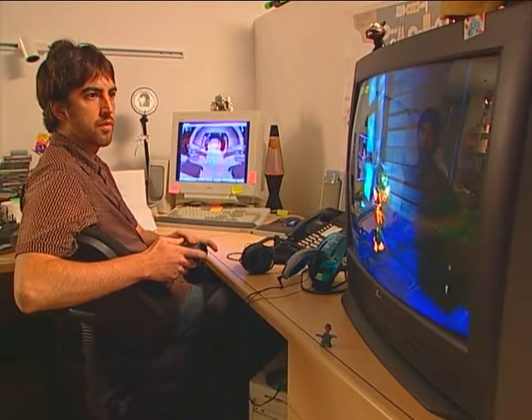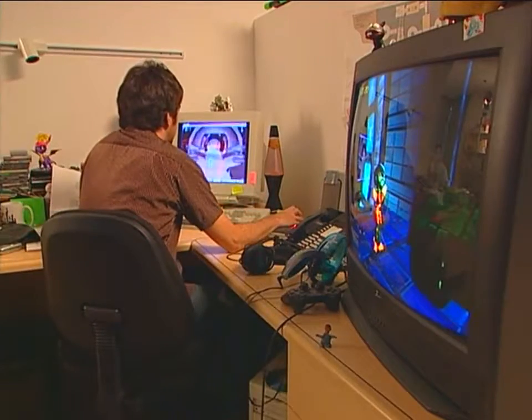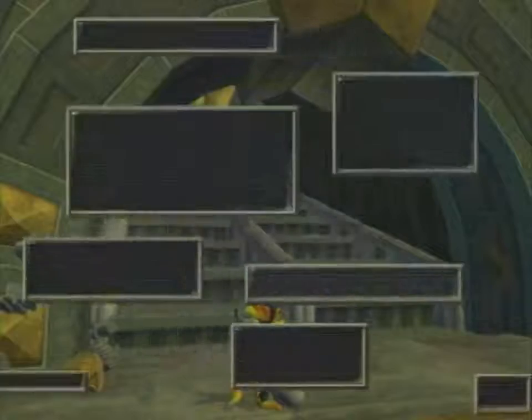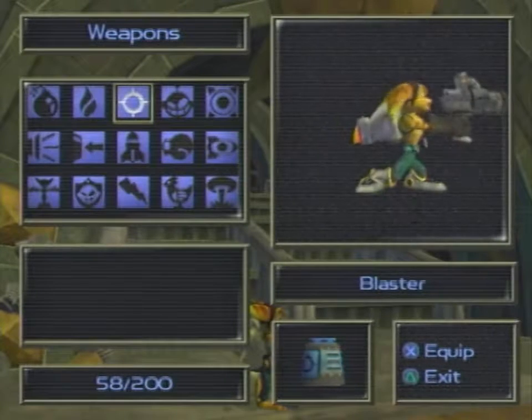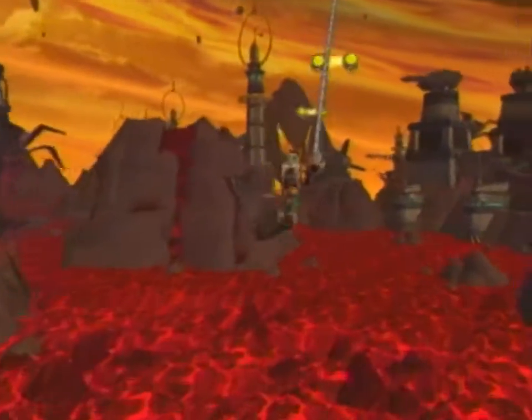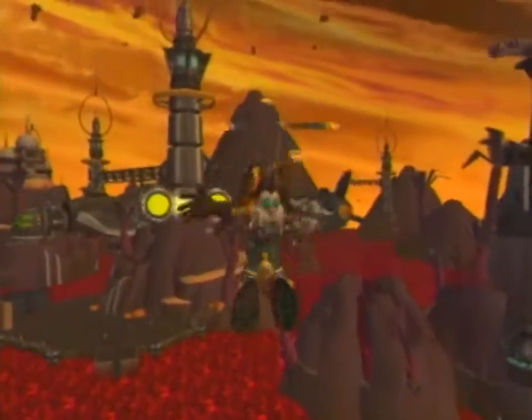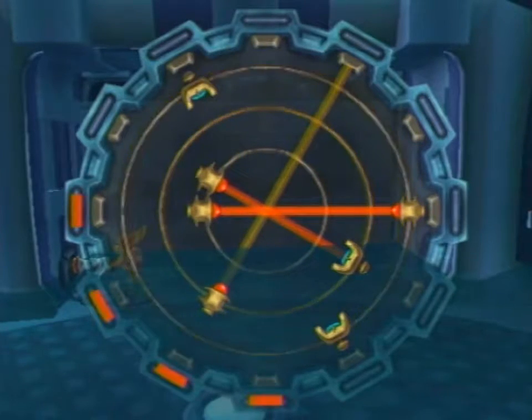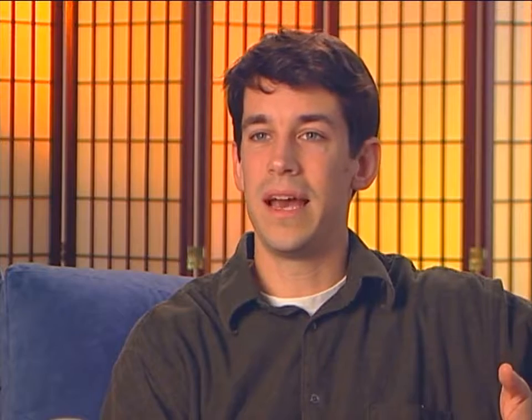Then we prototype them, see which ones really do work well, and come up with our final set of gadgets. In terms of gadgets, my favorites are the Swing Shot, where you can swing sort of like Tarzan from one swing shot target to the next — it has a very acrobatic feel to it. I also like the Trespasser, a special device that allows you to hack into locations. One that's very popular is the Visibomb — a guided missile where, when Ratchet fires one, you get to pilot the bomb from the bomb's perspective, cruising around the levels with the camera up on the tail of the missile. It's really cool.